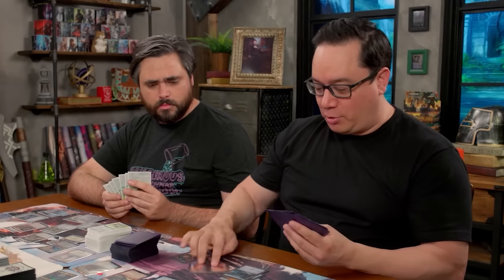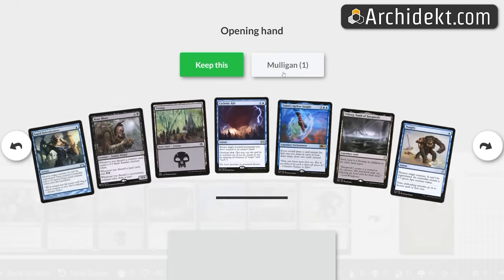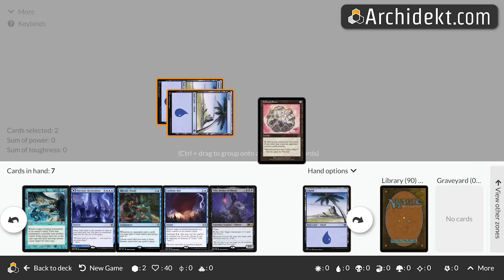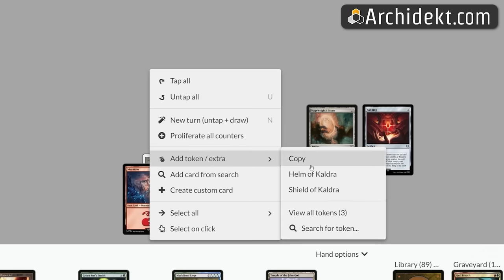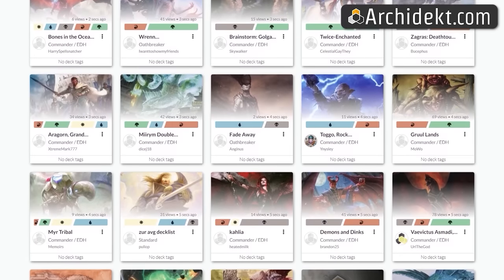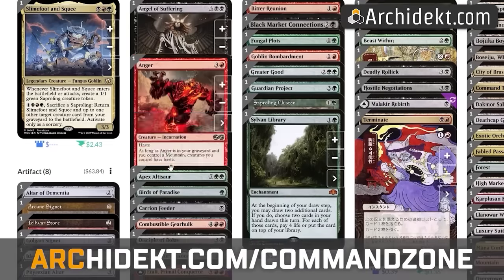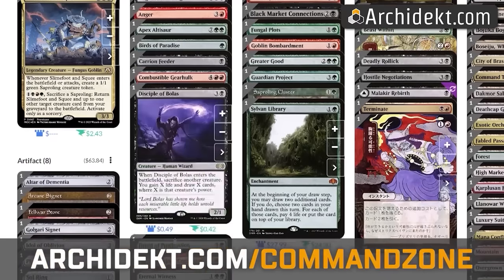And Architect — their play tester is super user-friendly. Playing cards takes just one click and you can mulligan, tutor, and move through your turns with the press of a key. Simple menus with counters and copies, and you can take notes on cards as you play them. Architect is the best place to browse, brew, and playtest Commander decks. Go to architect.com/commandzone to get started — that's A-R-C-H-I-D-E-K-T dot com slash command zone.